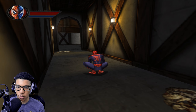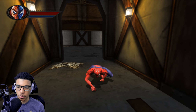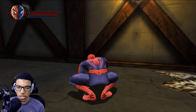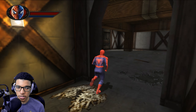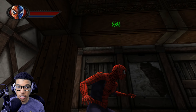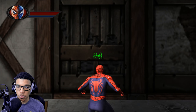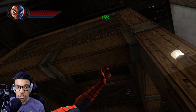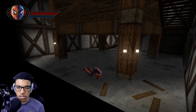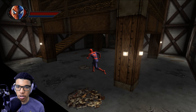Someone said hold L3 to go into crouch mode — I didn't know that until just now. I guess we can do a little bit of stealth but I don't know how effective that is. Someone also told me to do Circle or X, Circle X — and that's really good if there's a whole bunch of enemies jumping me all at once.